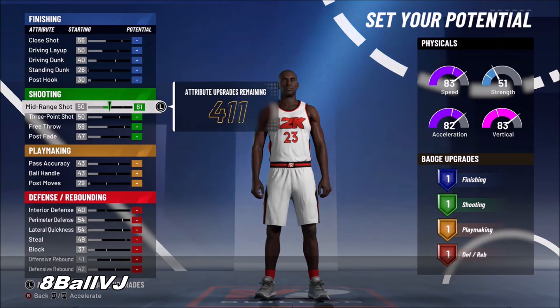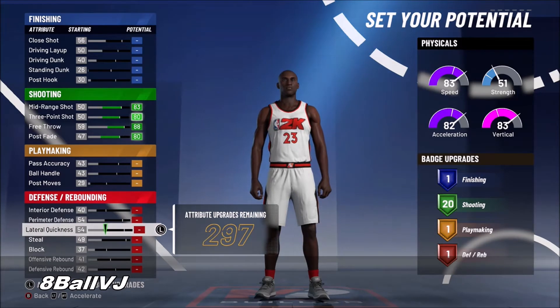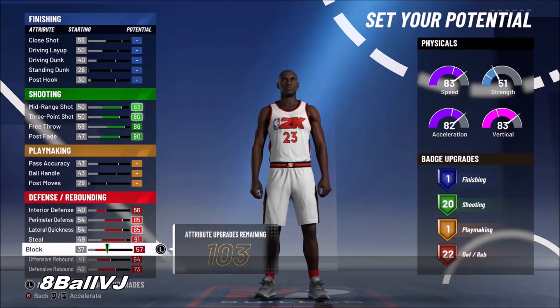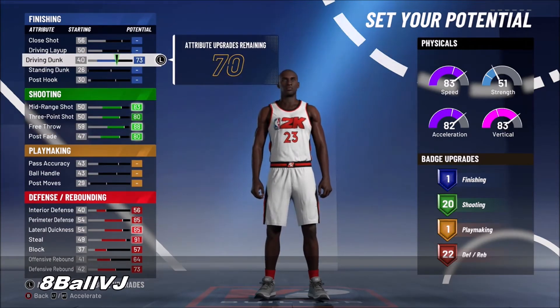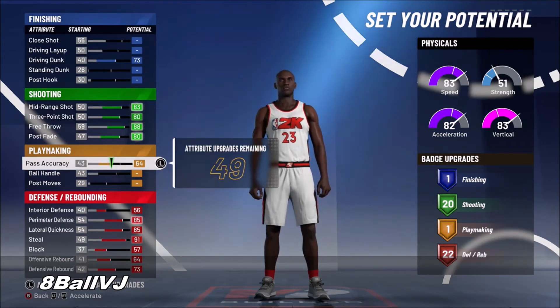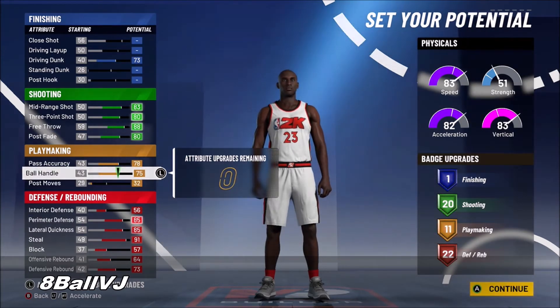When you raise your player, max out your shooting. You should have about 20 shooting badges and also 22 defensive badges. For finishing, the only thing you need is your driving dunk — you barely get any badge points from other finishing upgrades, so it's really a waste to raise anything else there. Just max out your driving dunk.